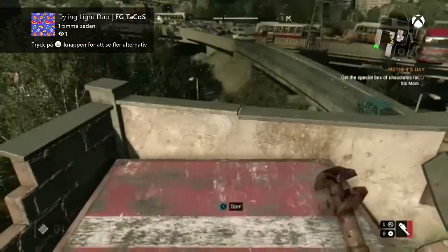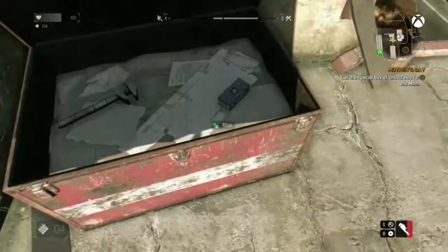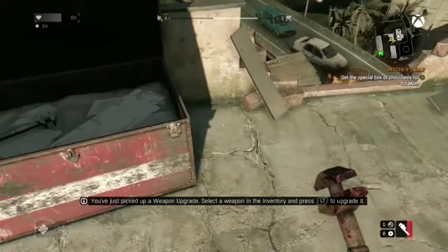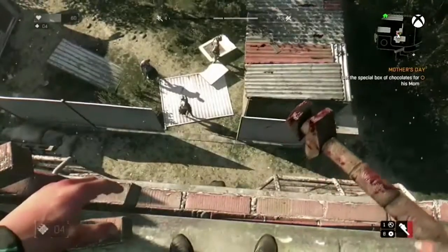What is going on guys, FGTacos here playing some Dying Light. Today I have for you guys a really easy and helpful duplication glitch in the game for melee weapons specifically. It's really helpful — I've been using it a lot and I'm sure it'll help you guys out as well. Let's jump straight into the video, but first let me just take care of these zombies because they've been bothering me a lot.